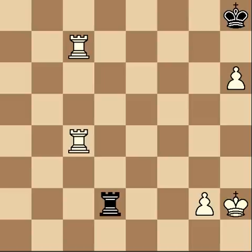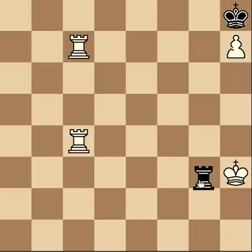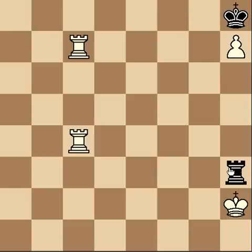Instead I played h7, just continuing with my plan and ramming that pawn in his face. I was very sad to see rook takes g2 check — and the game is over, it's a draw. I can't take the rook because it's stalemate — he can't move at all. I can't run away either; if I run away he just keeps running at me. If I ever take his rook, it's a draw. He ran me all over the board — I actually ended up playing like thirty or forty moves after this, I was just in disbelief, but eventually I resigned.